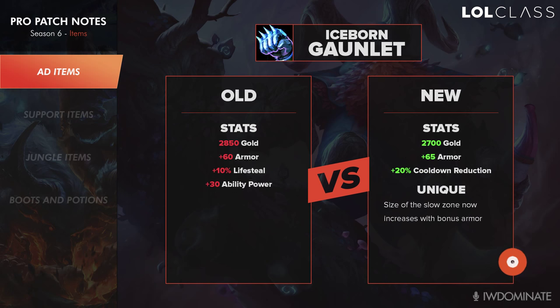For Iceborne Gauntlet, I think this won't be a very useful item for junglers. It lost 30 AP so you won't do as much damage when you buy it, it costs a little bit less gold, but it doesn't give that much armor for the money. The champions you'd be buying it on are basically only tanks since anything that used to go AP or hybrid wouldn't buy it anymore. It really just depends on the size of the slow and how much that works with your bonus armor — realistically you're only gonna have about 170 to 230 armor on a tank when you buy this, so it'll mainly be about whether the slow is big enough.